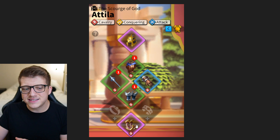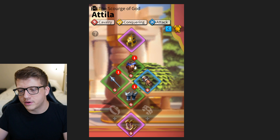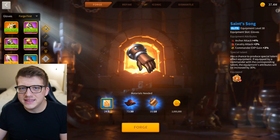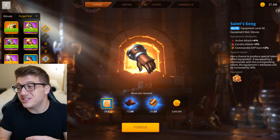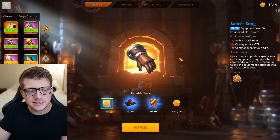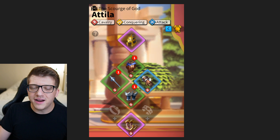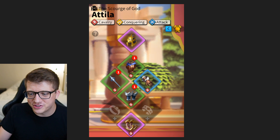We can see he has the Cloud Racers, which have a talent on them. But we have two major mistakes here on the Attila. The first is the Saint's Song — this piece is so useless I had to look it up just to see what it did. It's primarily an archer piece. Yes, it does give you a teeny tiny bit of cavalry attack, but at the end of the day it's all attack. I'm going to give Panda the benefit of the doubt and say that prior to the rework this probably gave you more cavalry stats, because he got the cavalry talent on there and there's just no way he would have done that otherwise. But on top of that, it's a blue piece — so there's just no excuse for that.